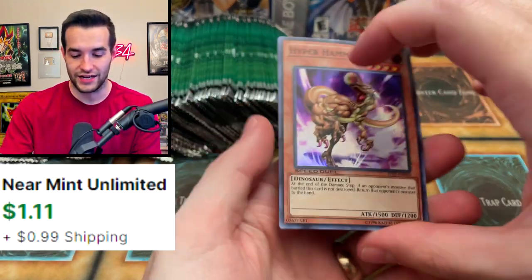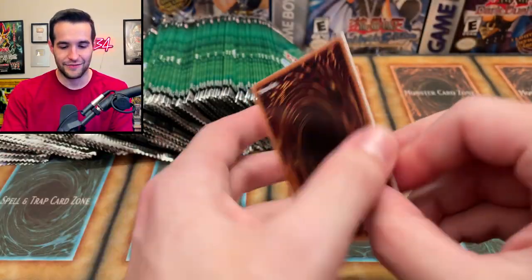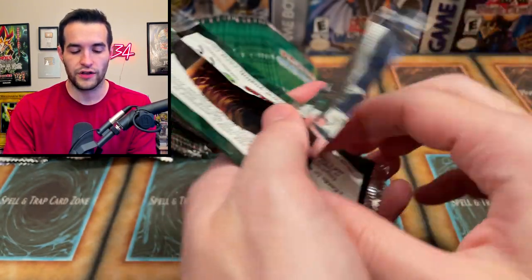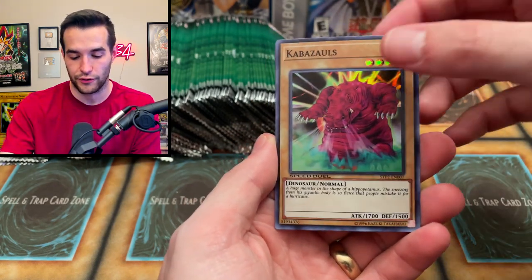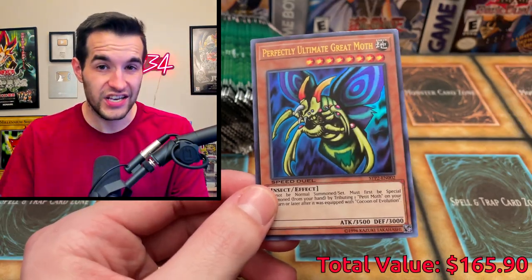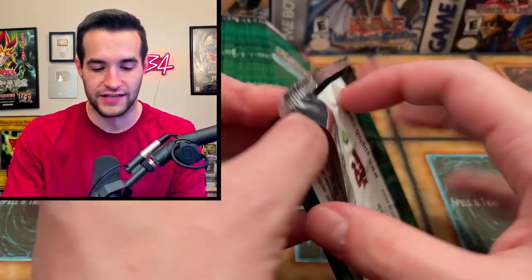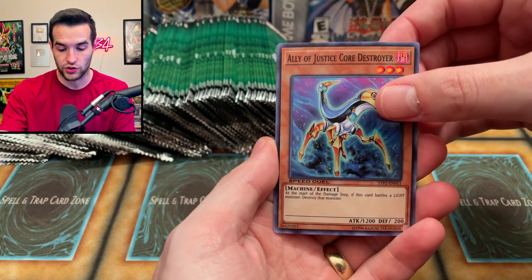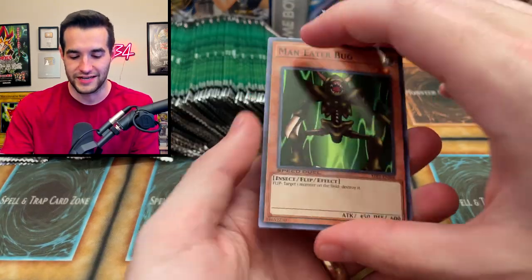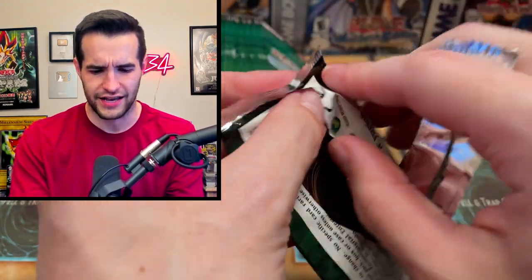This is going to be an interesting opening because you just kind of go two cards, two cards — you fly through them. Hyper Hammerhead, very nice. Kabazols — this used to be a good card in Speed Duel, which is hilarious, it's just a 1700 vanilla. We have Legendary Fisherman and Enchanted Fitting Room — I think Fisherman is about a dollar thirty. Another ultra — the Perfectly Ultimate Great Moth. So that's the third best ultra, and we've already pulled the first and third best. We have Slushy — I love the Slushy.